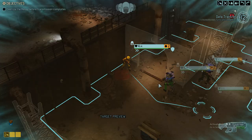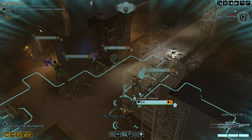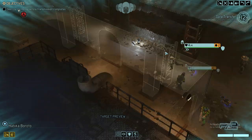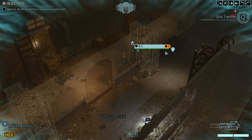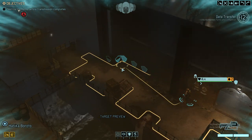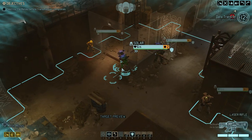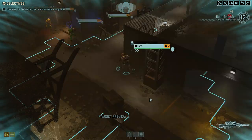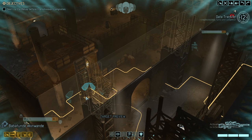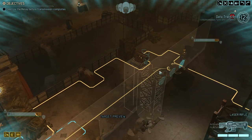So that's a viper plus two sectoids — that alone is almost 30 hit points right there. Let's see if we can put our sniper somewhere. This is probably the best position for now; I'd really like to get him into high ground though.